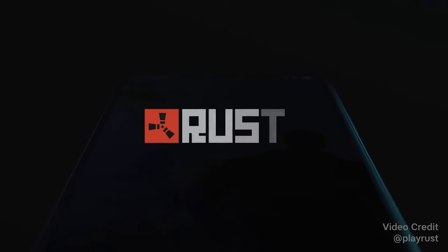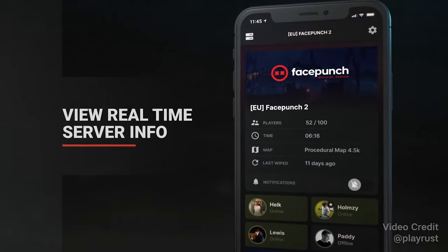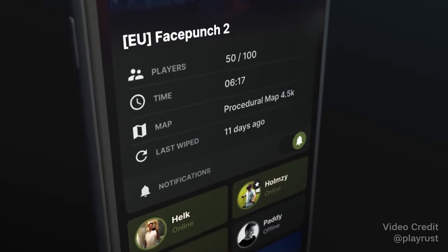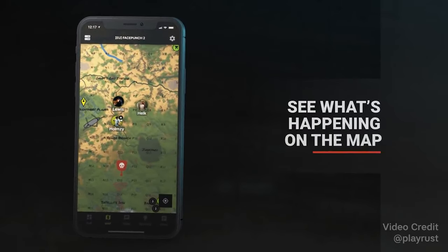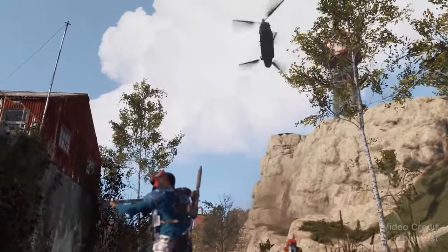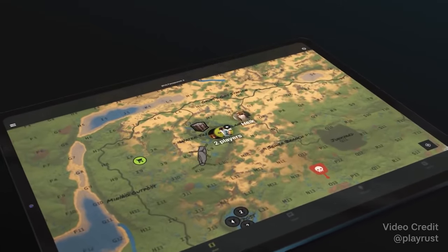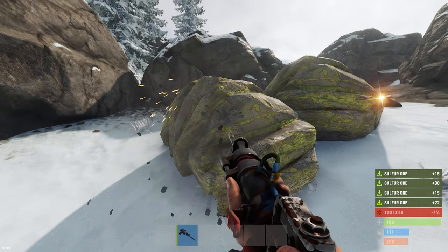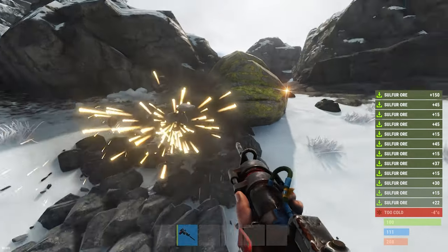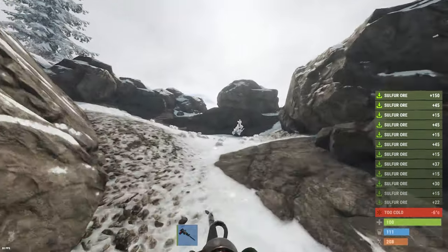Tip 49: If you download the Rust+ app on your phone, you can pair it with the server you're currently on. The app will notify you when you die while sleeping — so if you disconnect in an airlock inside the base and get a notification that you got killed, it means someone is raiding you. Tip 50: If you plan on farming large amounts of stone nodes or ores, consider making a trip to the snow biome, as it spawns the most nodes in the entire map.